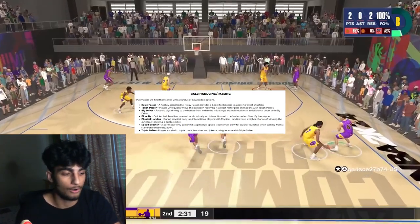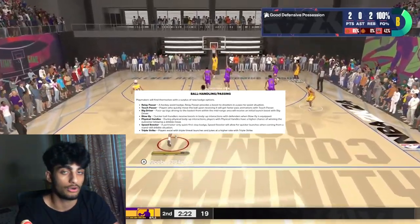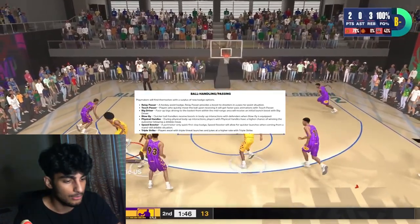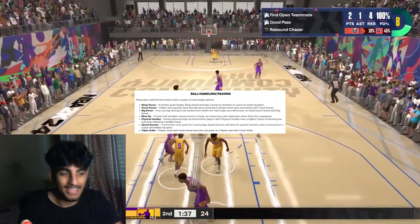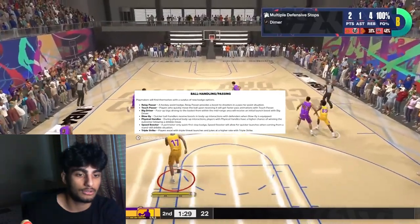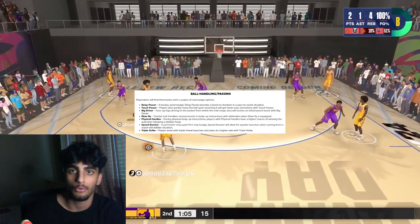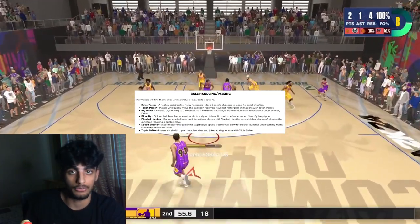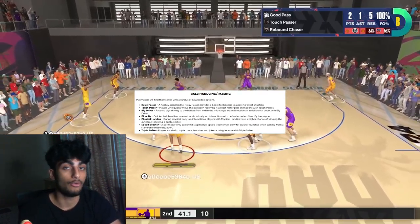Blow By — quicker ball handlers receive boosts in body-up interactions with defenders, essentially Quick First Step for short guards. Physical Handles — during physical body-up interactions, players have a higher chance of winning the outcome following a dribble move. Speed Booster — a perimeter-only Quick First Step badge that allows for quicker launches from a standstill dribble situation, making stop-and-goes way more efficient. Triple Strike — players excel with triple threat launches and jukes at a higher rate. Essentially, 2K took Quick First Step and split it into about five different badges.